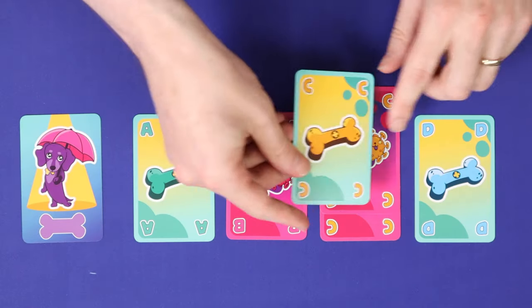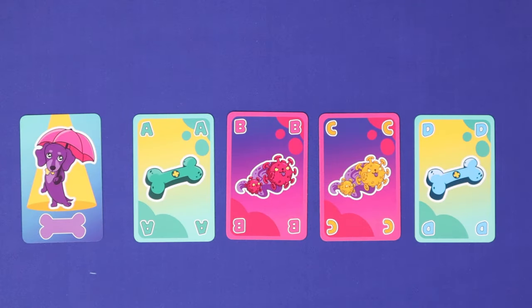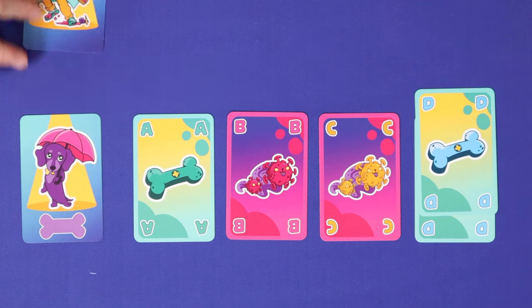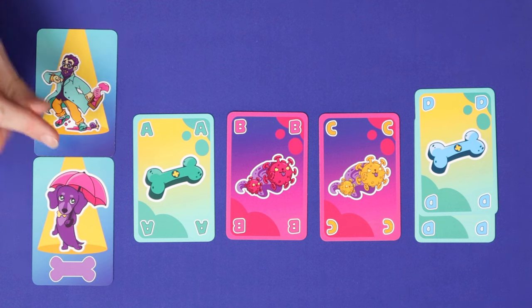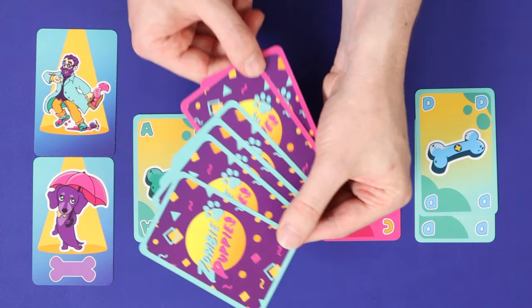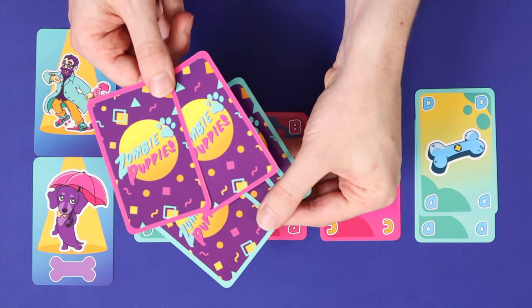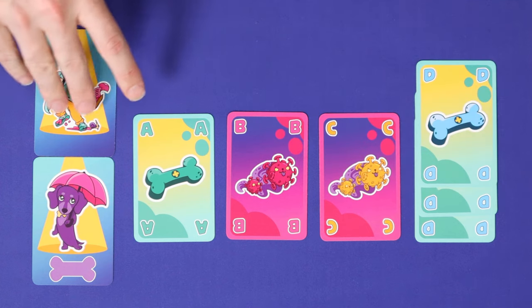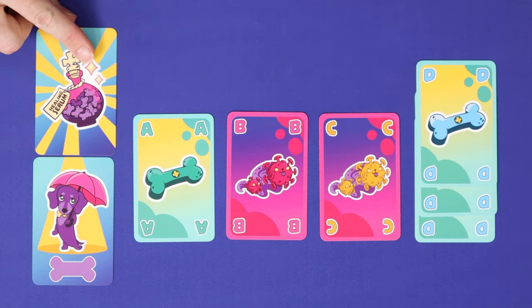The game continues going around the table until a player collects 3 healing cards of the same type. The game escalates when a player gets close, with the professor joining the latest player to gain a second matching healing card. This permits that player to play 2 infection cards per round instead of 1. When a player gains the 3rd matching healing card, then the game is over, and that player wins.